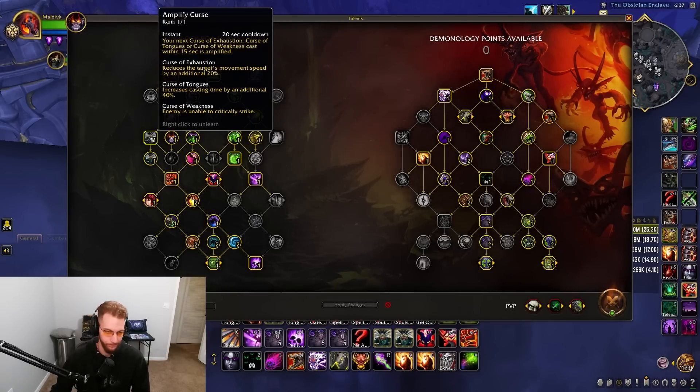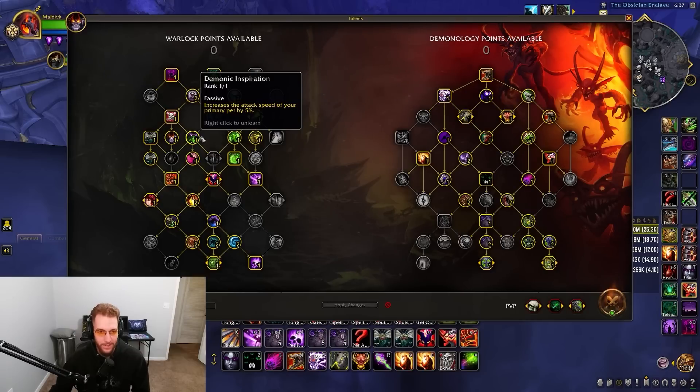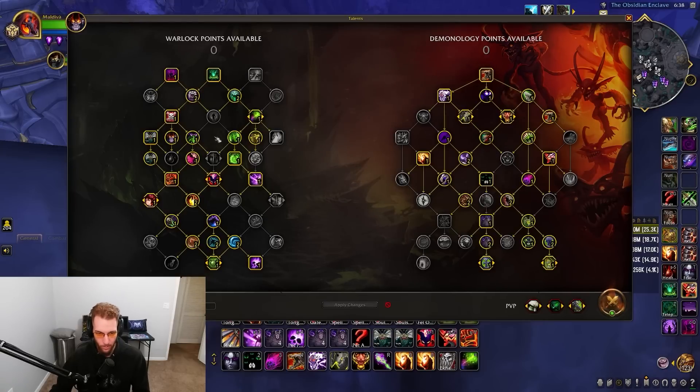We pick up Demonic Embrace for 10% stamina — we scale well with stamina and even pet health comes from stamina. We also pick up attack speed for the primary pet and 5% increased damage done by the primary pet, so attack speed and damage done are very important for Demo since we're big on pet damage.